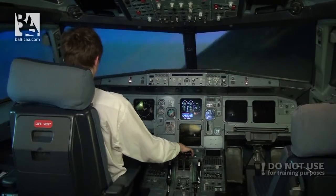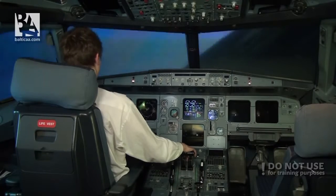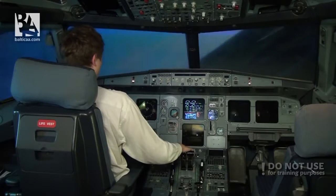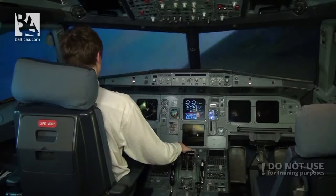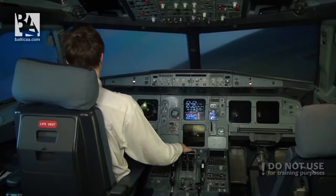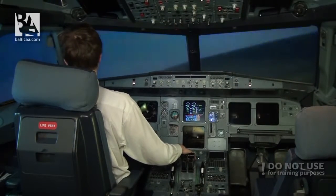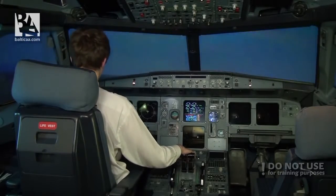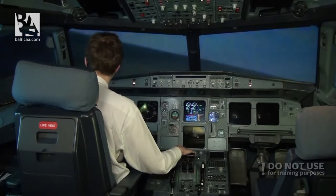Our approach speed will be 155 knots and we want to land with flaps 3. Minimum ram air turbine speed is 140 knots. We can see the runway from this position and we will see if we can get to it. The runway is quite short, so I don't want to overshoot it very much, but we will see how it goes.